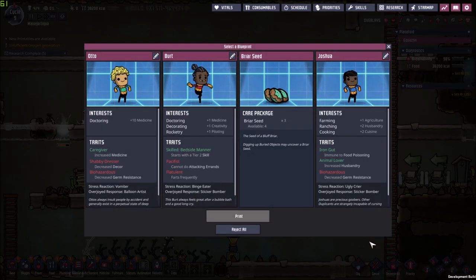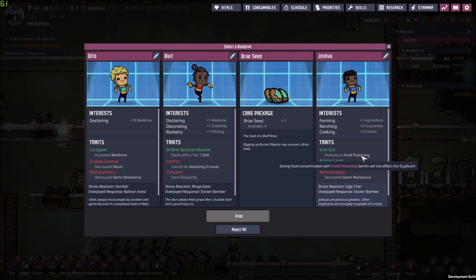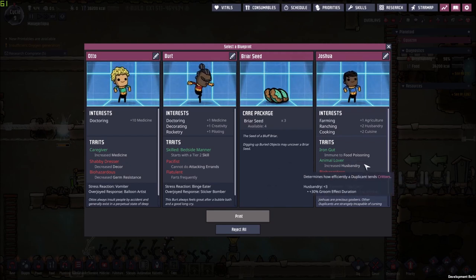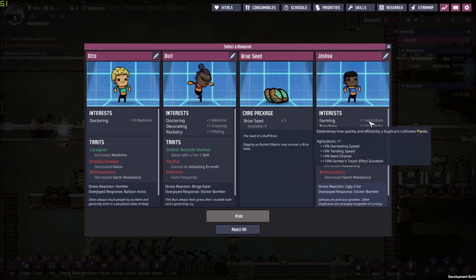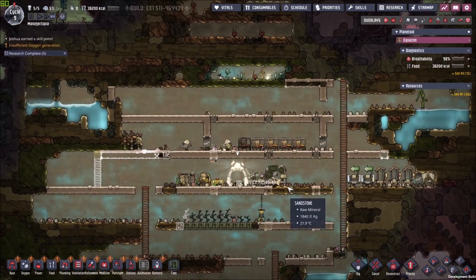New blueprint — let's see what's up for us. Joshua is not terrible. He has decreased germ resistance, which kinda sucks, but he is immune to food poisoning — which is one of the few germs that exist in the game — so they kinda counteract each other. And he's a farmer, rancher, and chef — pretty much what I want to do with him is farming, cooking, and then he can help out around the ranch. We have to work with what the game gives us. If we are waiting on the perfect blueprint, we'll never get it.